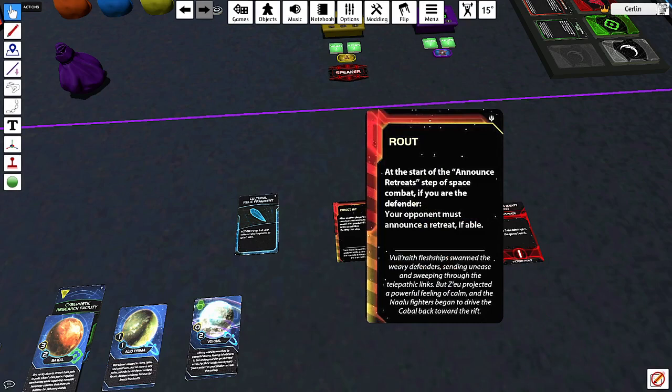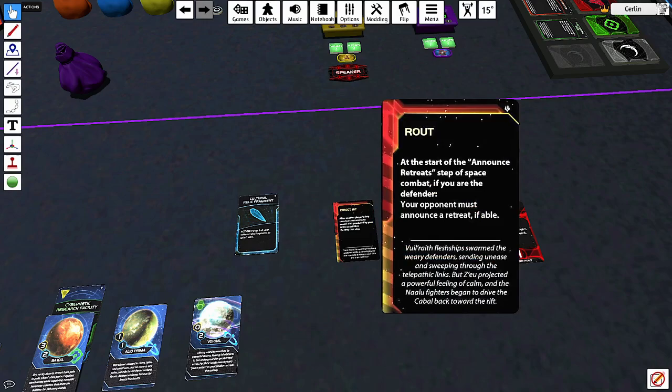The Lizix also got 'Rout': at the start of the announce retreat step of space combat, if you are the defender, your opponent must retreat. So if someone attacks you, you can force them to retreat after one round of combat — you just have to survive one round and you win. And even if you die in that round, they still lose because they retreated. One ship could win a battle with this. It's also a newer card from the expansion.